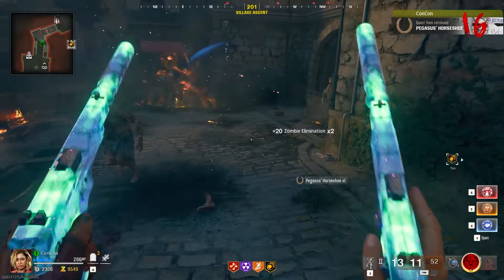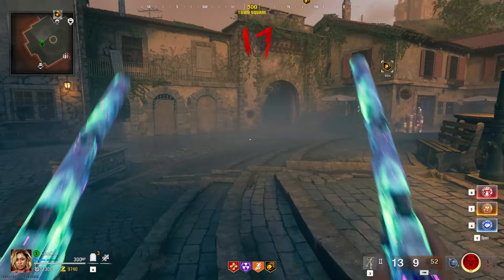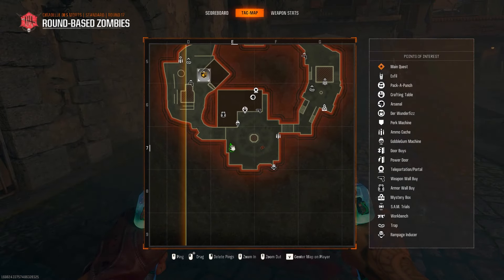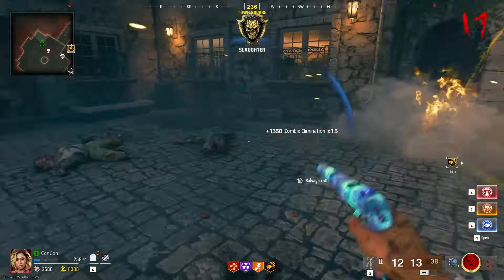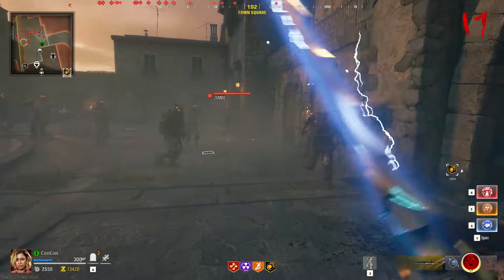Go to spawn near the big statue from the west exit, where a yellow circle will appear on the ground. Interact with it to place the charged horseshoe, then defeat enemies around it to feed it until the chest rises. Once the chest appears, use the electric sword to attack it and open it in all areas of the map.